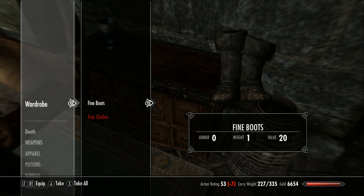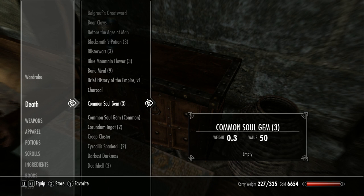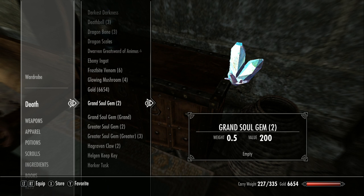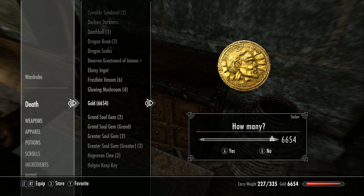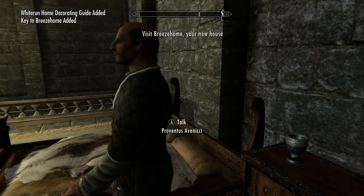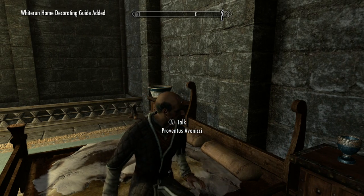He says 'Wonderful, here's the key to your new home,' and if you're quick enough you should be able to get inside the wardrobe before he takes the gold out of your inventory. As you can see in the bottom right I still have my six thousand six hundred and fifty-four gold. Find your gold in your inventory and store it all inside of the wardrobe. Then bang — he hands you the key to Breezehome and the Whiterun Home Decorating Guide.